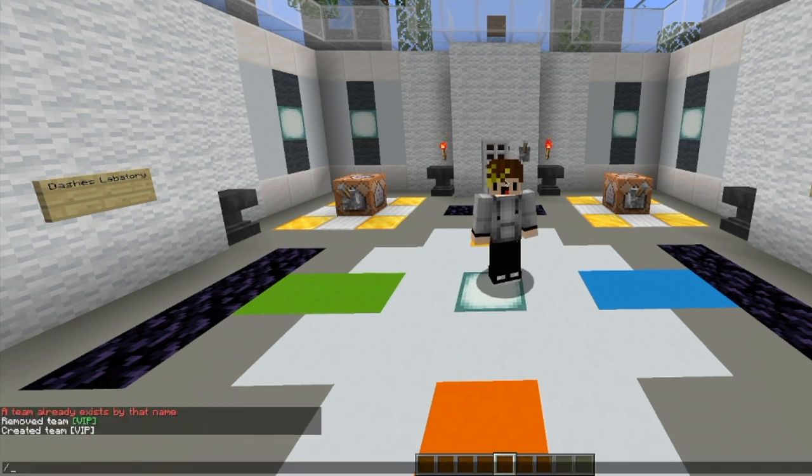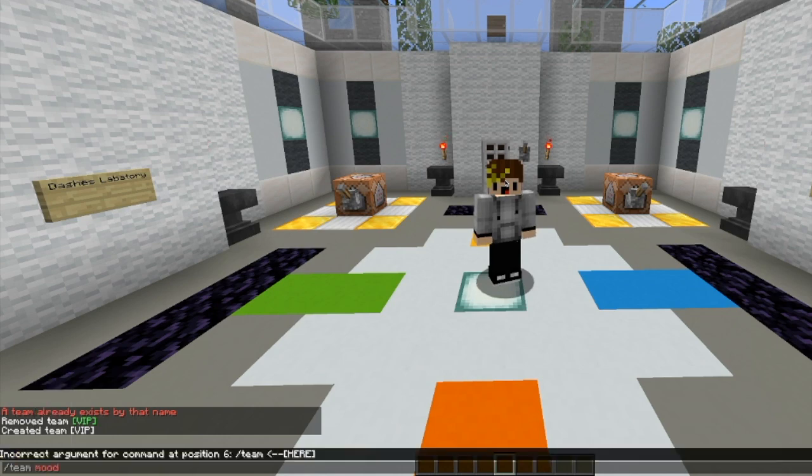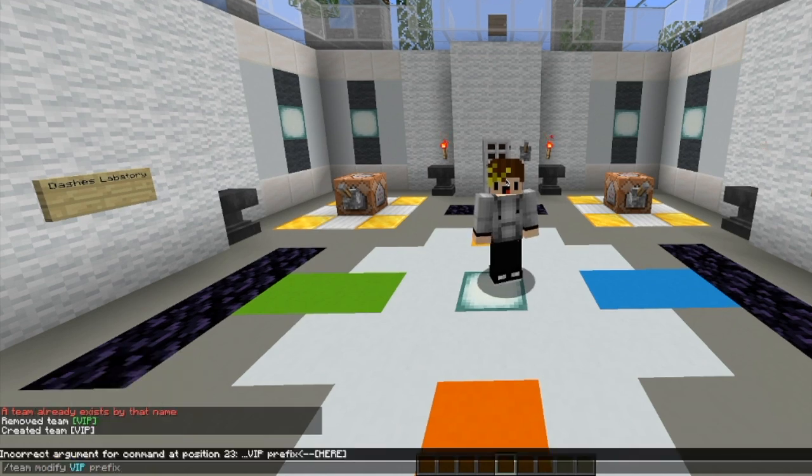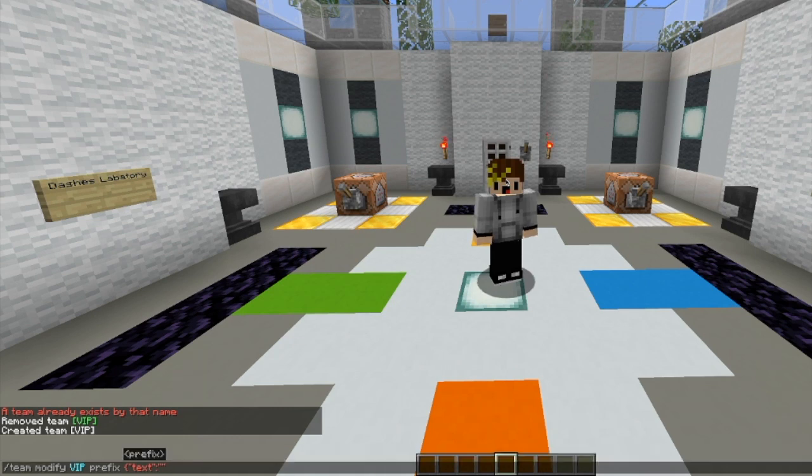Now that the team has been created, you need to do /team modify VIP prefix. Then type in the following: curly bracket, quotation mark, text, quotation mark, colon, quotation mark. Put another quotation mark and a curly bracket. Now put opening bracket, VIP, closing bracket, space.